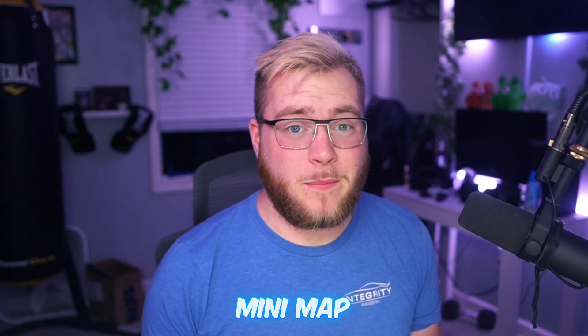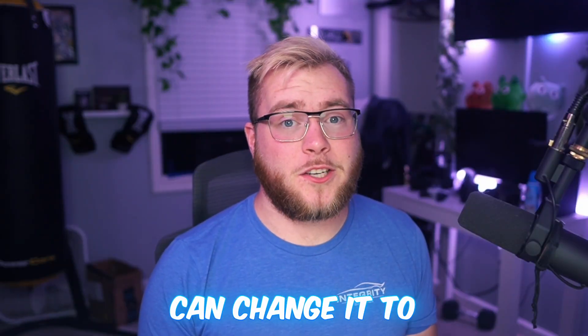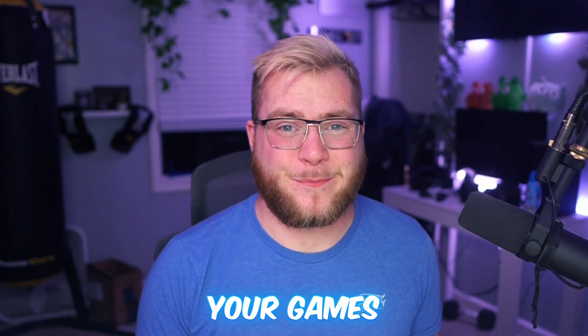Click play and you have a fully functioning mini map. This system also has a few other things you can add in, like checkpoints or waypoints. You can change it to a rounded mini map if you wanted to, and maybe even a few other things. Anyways, I hope this tutorial helped you out a lot, and I'm looking forward to seeing how you guys use mini maps in your games.